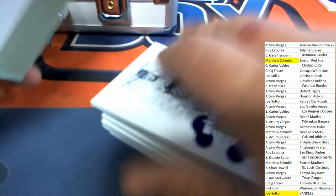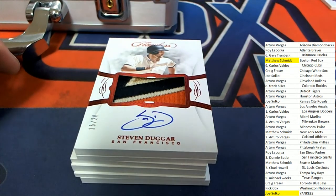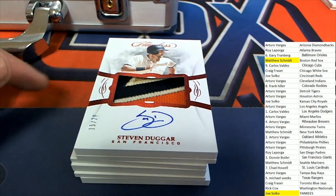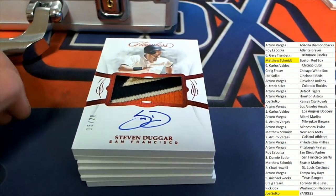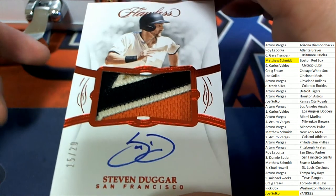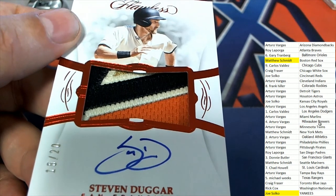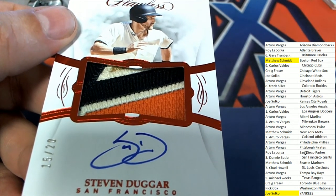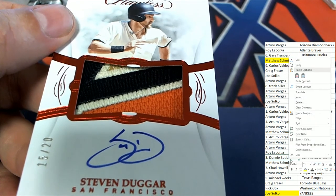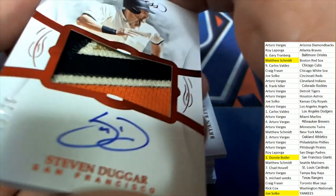What do you know? Next hit — we have a Giants hit, 15 of 20. What a great looking patch that is, my gosh. Donnie B picks up a filler team — congrats Donnie, filler team comes through.